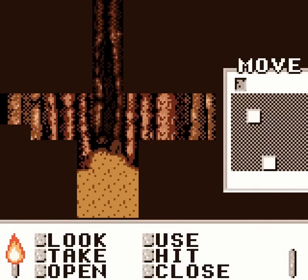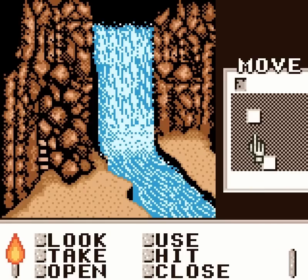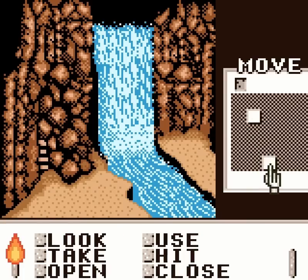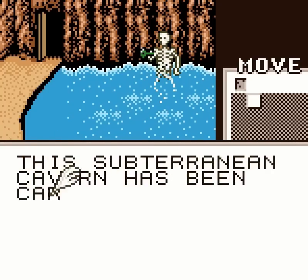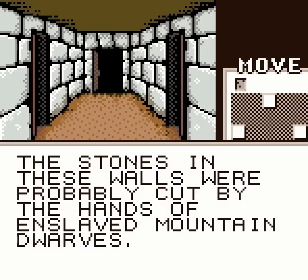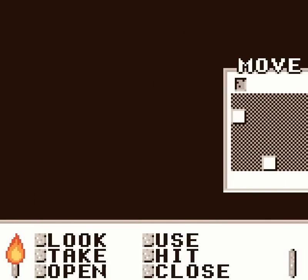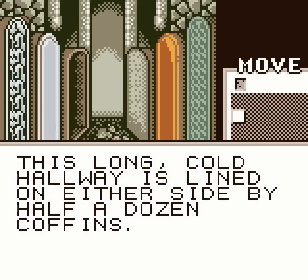You're standing in a dark underground cavern. That exit is still not there — the way is blocked by a landslide, and even with your might, you cannot clear yourself a path. There's actually nothing we can do in this area right now! This subterranean cavern has been carved by centuries of supernatural erosion — not normal erosion? The stones in these walls were properly cut by the hands of enslaved mountain dwarfs. We came from this entrance — what about this entrance? This long, cold hallway is lined on either side by half a dozen coffins.